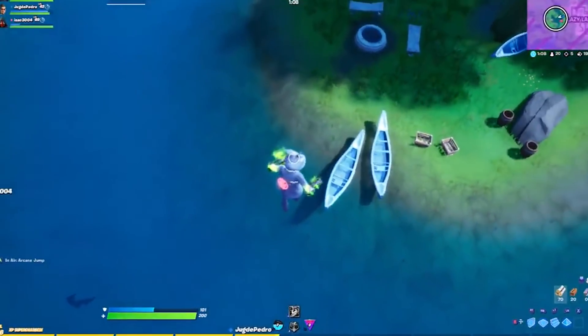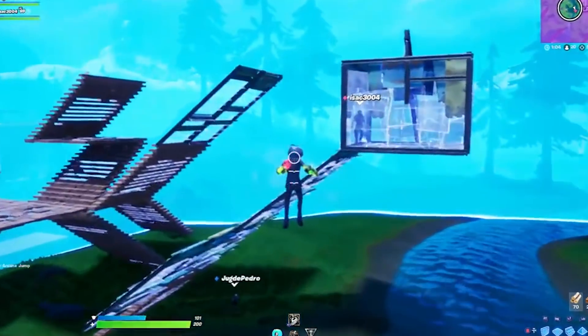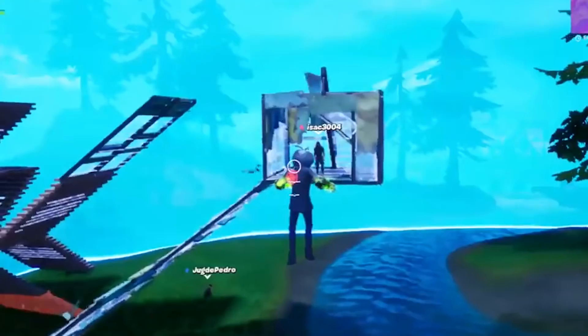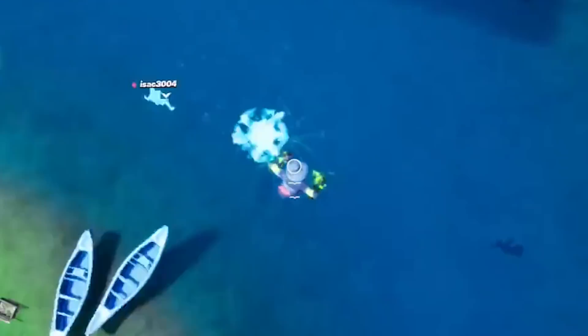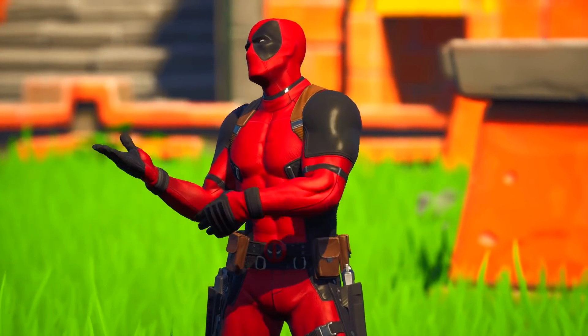If I looked up and saw this random guy flying around, I'd scream he's a freaking hacker. Who knew it would be this easy to just activate flying mode? If you ever saw someone doing this in your lobby, at least you know why now. Thankfully, it was patched pretty quickly, but that didn't stop other glitches from breaking Season 4.